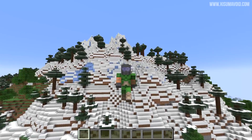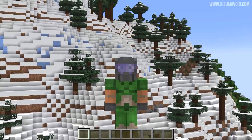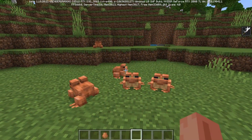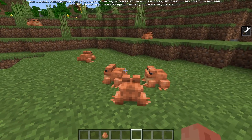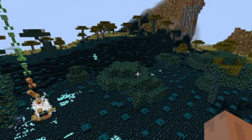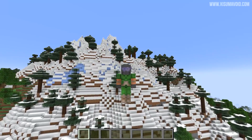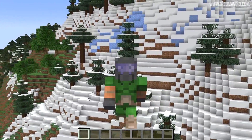Hello everyone and welcome to another Minecraft news video. There's been a lot happening this week: there's going to be a new preview edition of the game that will replace the Minecraft betas, we also got a new beta which added a new Create World UI and some new features revolving around frogs. We've got some tweets from the devs about skulk blocks, and later this week we should get a 1.18.2 snapshot on Java edition.